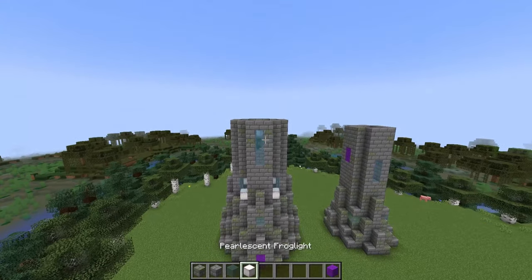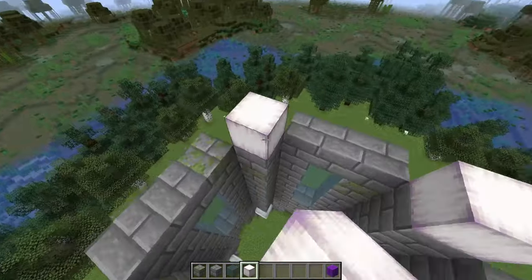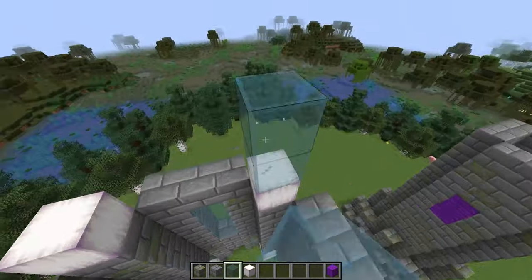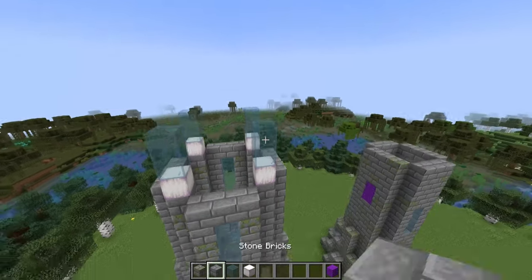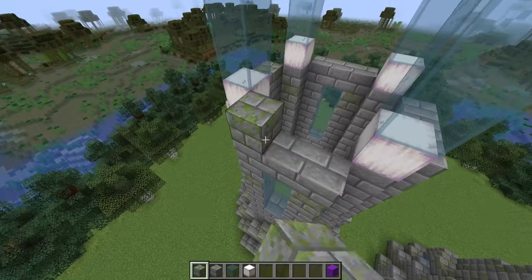For the final layer of the base of this tower, we're going to start by placing a pearlescent frog light in each corner with two cyan glass on top for the windows. Then all we need to do is build up our walls so we end up two blocks above here, so I'll mark that in at that height and get filling in.